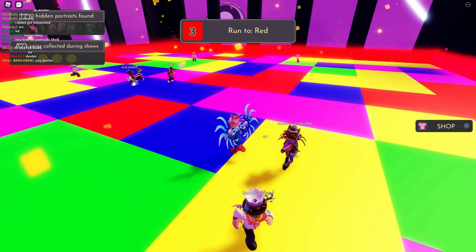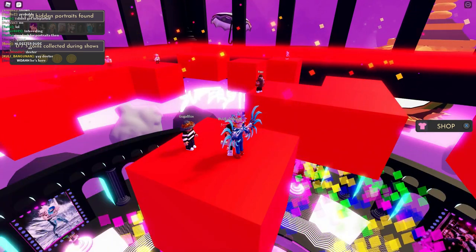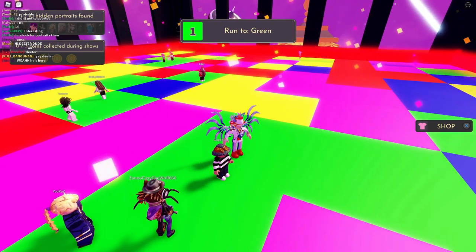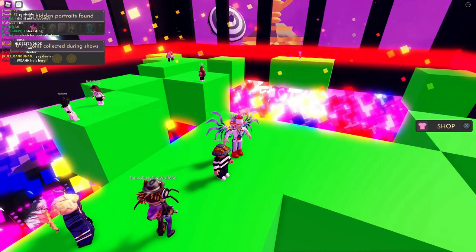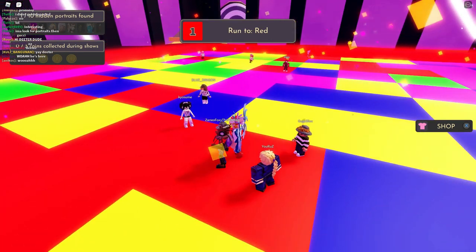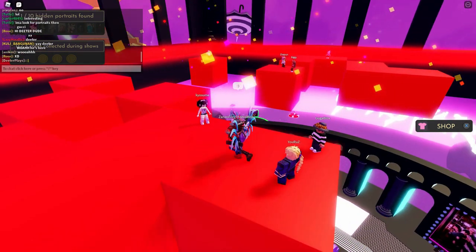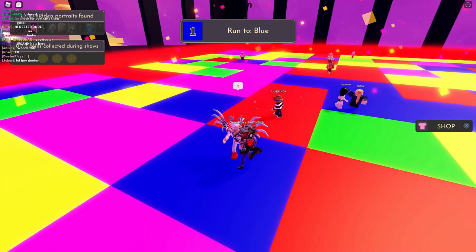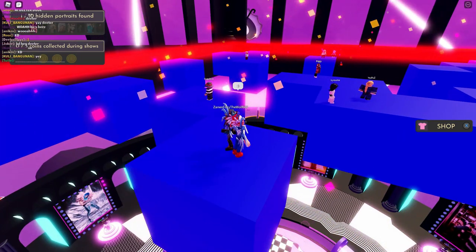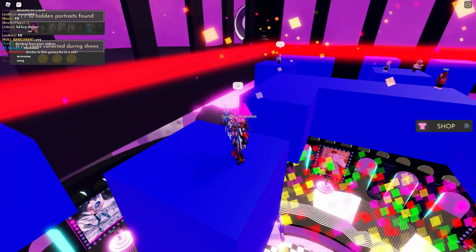The badge randomly gives you one of the seven free items — the doll, bow tie, crown, skirt, etc. Each time you win you'll get something different, so you'll probably need to win about seven times to collect everything. Note: there's a glitch where people can stand in the corner and not fall through, which breaks the game for others. Hopefully that gets patched, but if it hasn't, standing in the very corner may work.